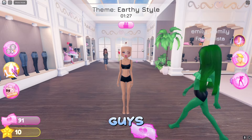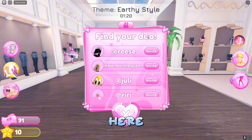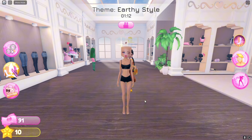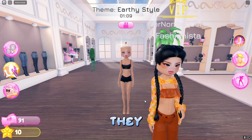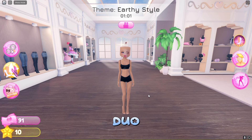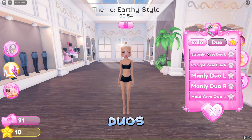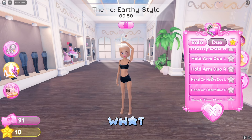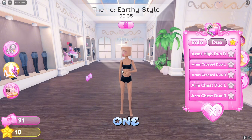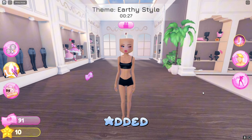Another really cool thing is that you can do duos. Click up here, search your friend, and click invite. I just clicked invite on a random player. If they accept, great — if they don't, there's not much you can do. Once the runway starts, you and your duo walk out together and do your duo poses. Here's the duo option and an example of what the poses look like. If one person does it on one side, the other pose mirrors on the other side. It's really cool — they added this feature back in February.